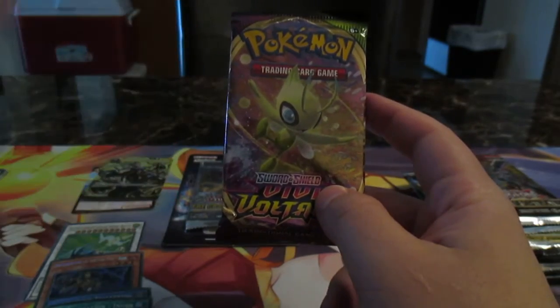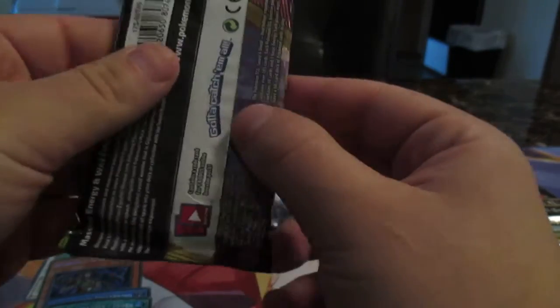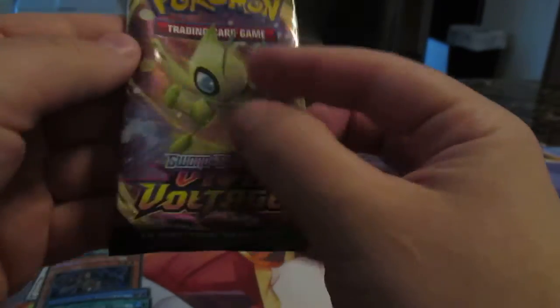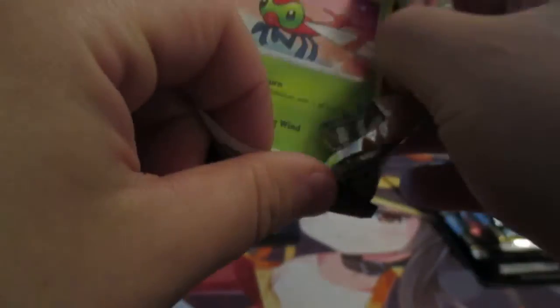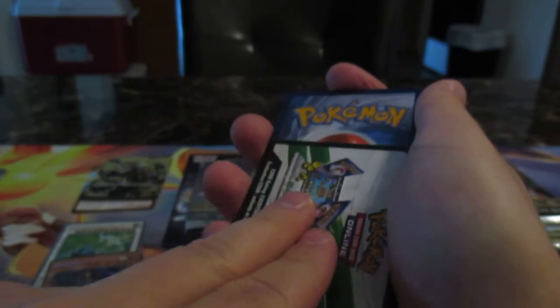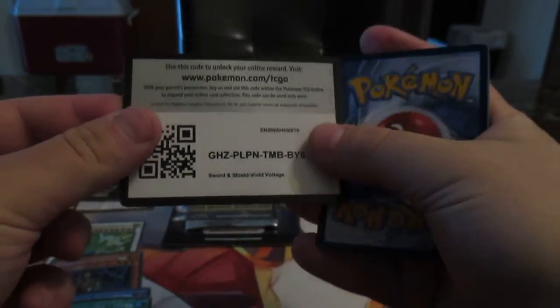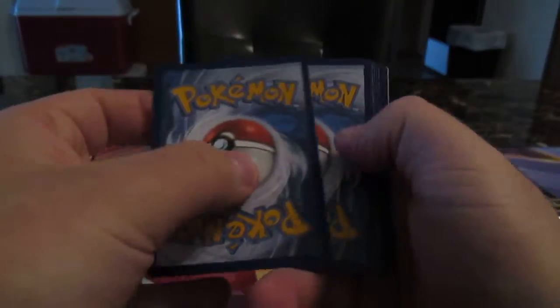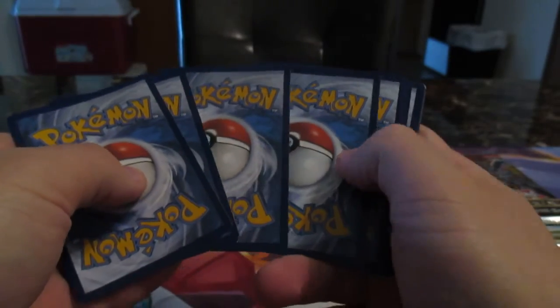We have a Celebi back from Vivid Voltage. I got this from the little Pokeball ultra ball cube from the store - 13 bucks for the box. So we can get Pokemon - there's a code card in every pack. I have two packs of Pokemon, so each person I hope everybody tells me what they get. Here's the first code card - whoever claims this please comment down below.